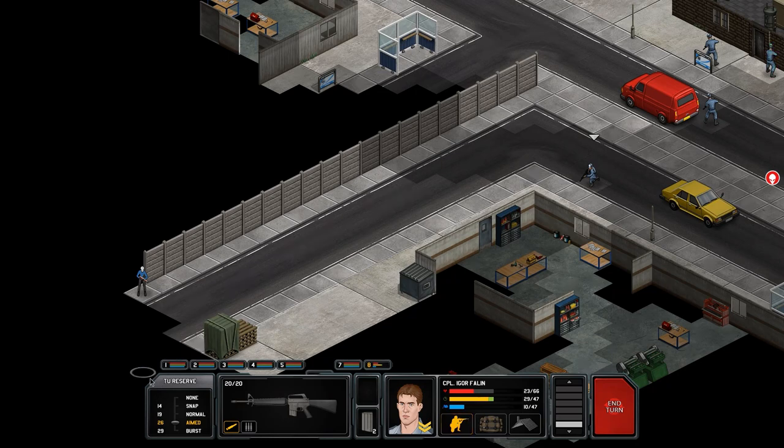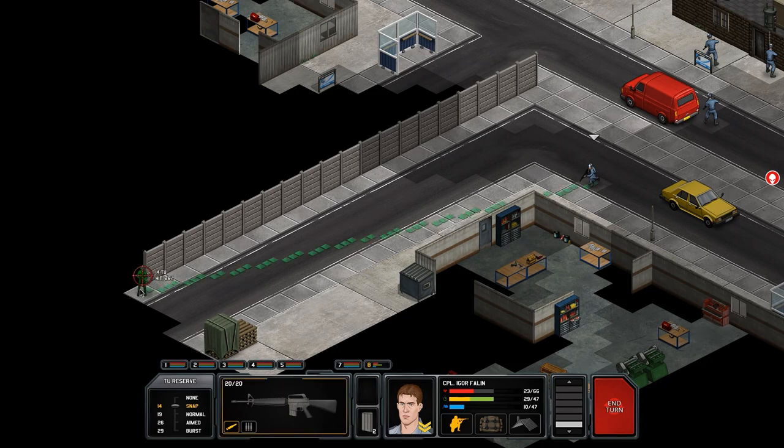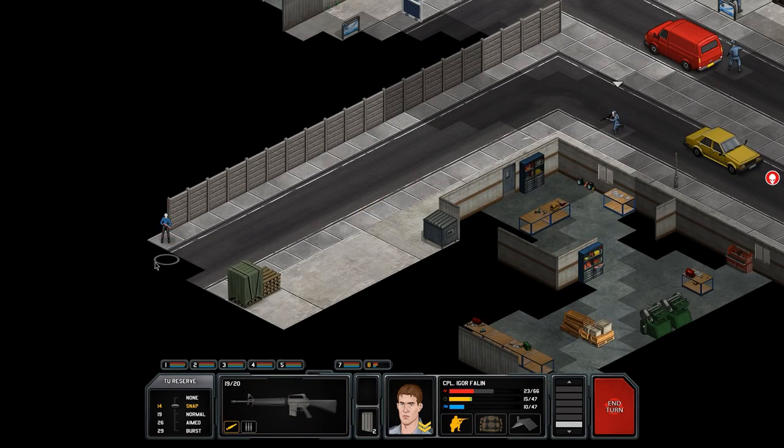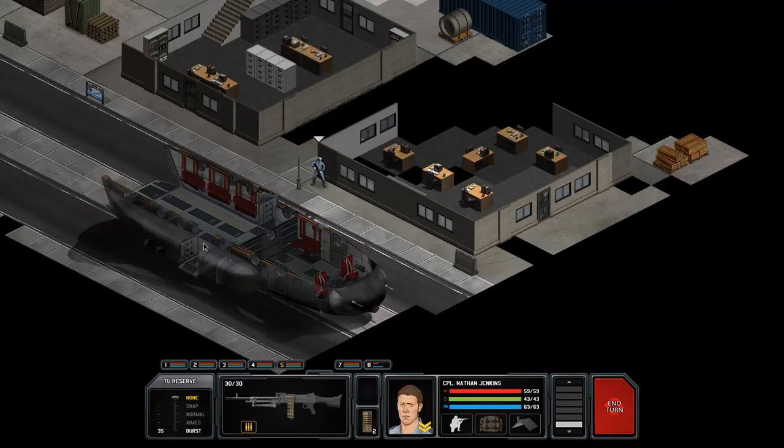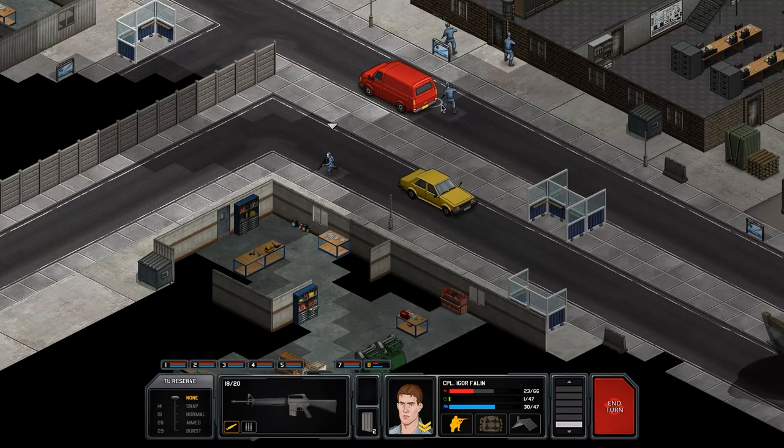We could use an aimed shot since we do have the TU available, which is more accurate, but it's still pretty risky. I'm pretty confident we can kill him. We're going to go down on one knee — we can still take an aimed shot, or we could take two snapshots. See how our aim has gone up to 26 because we're kneeling. We'll take two snapshots. Hey — he made it! What a hero. And again — awesome! That guy is an absolute legend. Igor Fallon, from the Soviet Union!